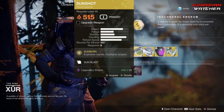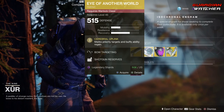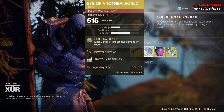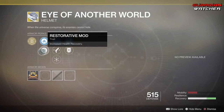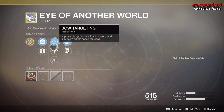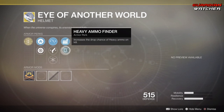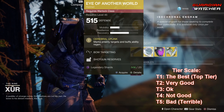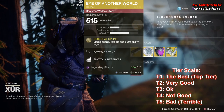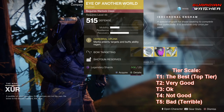We're going to go ahead and start with the Eye of Another World. The Intrinsic perk on this is Cerebral Uplink, which marks priority targets and buffs ability regen. Then we have Mobility Enhancement Mod, Restorative Mod, Bow Targeting, Hand Cannon Targeting, Hands-On, Shotgun Reserves, as well as Heavy Ammo Finder. Eye of Another World is probably going to get a tier 2.5 in PvE as well as PvP. It's okay, but it is not top tier.